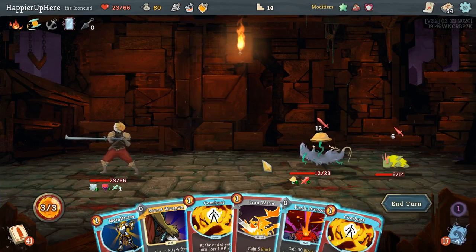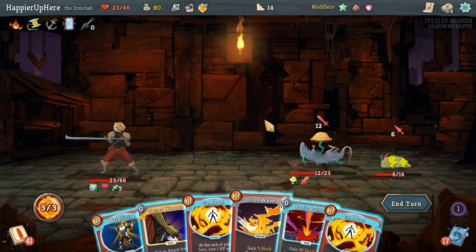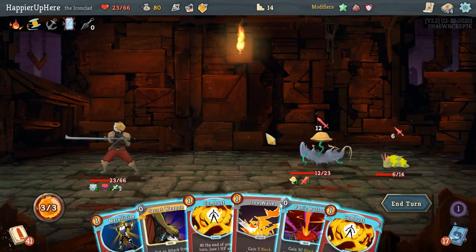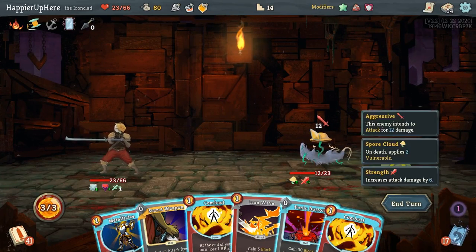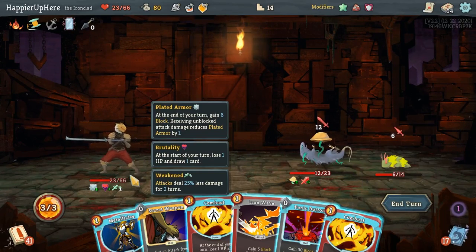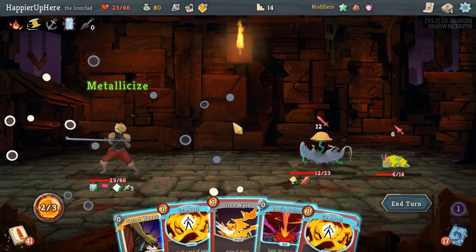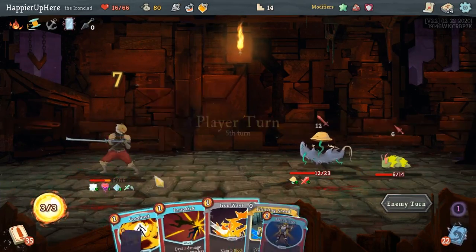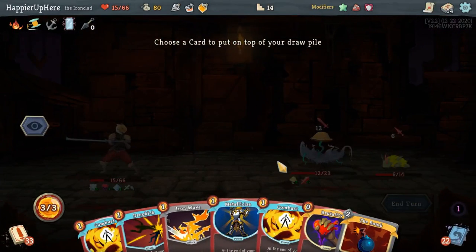I have 8, I need to lose another 6. 14 incoming — I could get 5 block, but that's too much. I have 18 incoming, right? I can do another Combust. Let's take all of that damage — I'll be at 18 and I only need 14, so I'll be a little lower. Metallicize is perfect. Did I calculate this correctly? I'm there. A little lower than I wanted but that's totally fine.